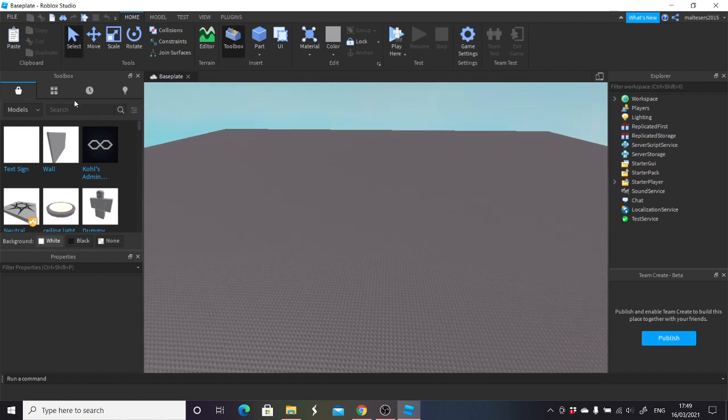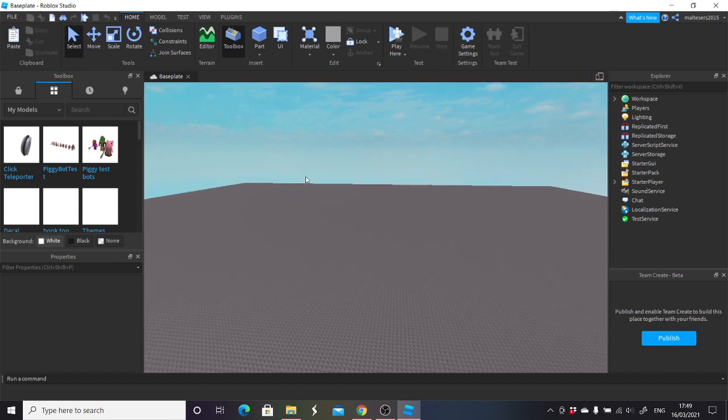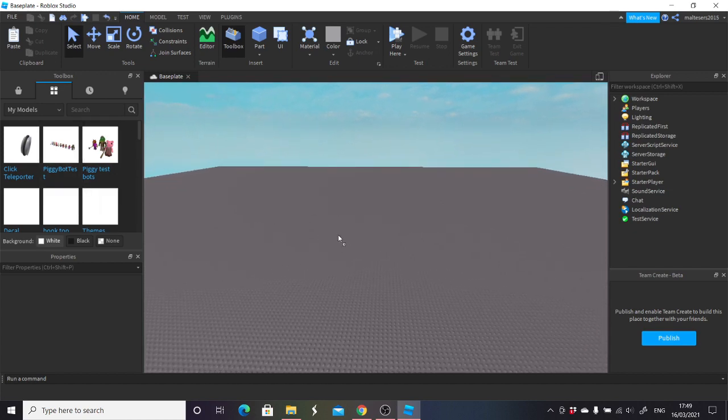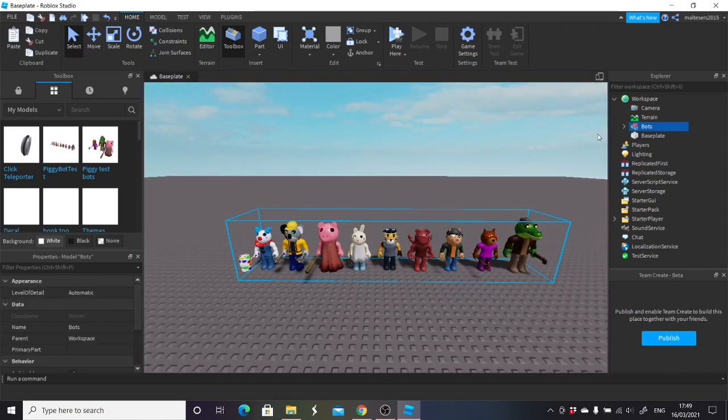So guys, what I'm going to be doing is showing you Part Three of this Piggy model bot thing — the bot test. I'm making the bot, and I'm actually going to be showing a bit more today. I'm going to show you how to add the kill script.